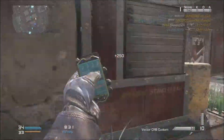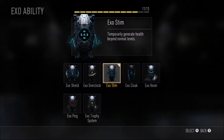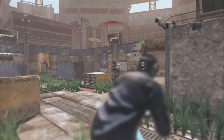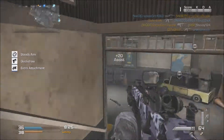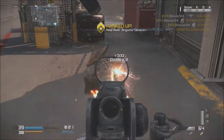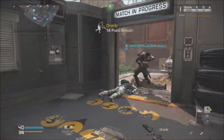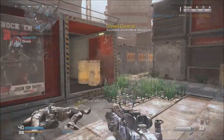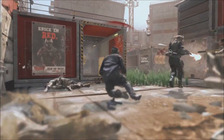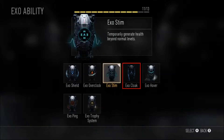Next on the exo ability list is exo stim. It temporarily generates health beyond normal levels — maybe like 20 to 30 percent more health. In layman's terms, this exo ability is basically like a temporary juggernaut.